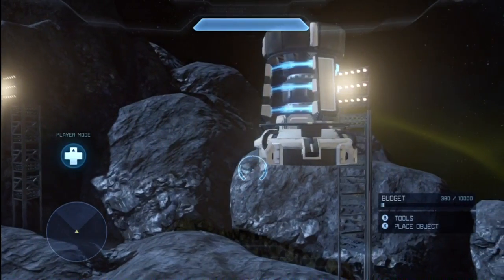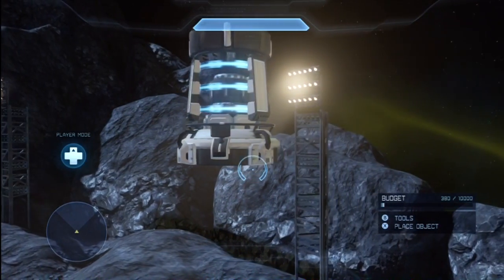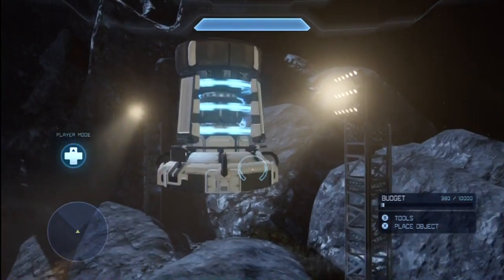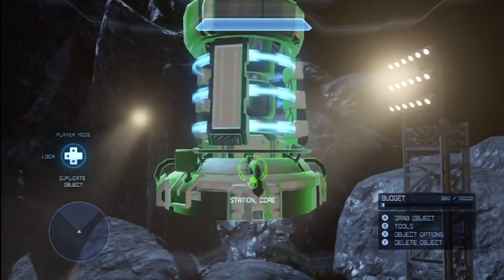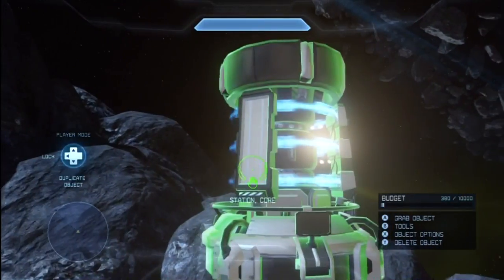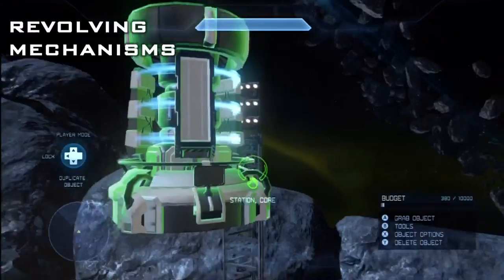Hello and welcome to the Halo Forge Epidemic. This is Oakley Hadef and I'm here to bring you a really cool thing that I came up with. This has to do with the station core that's only available on Impact, and it deals with the fact that it can revolve. So these are going to be revolving mechanisms. Let's get started.